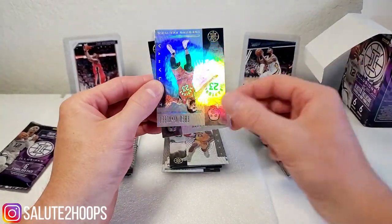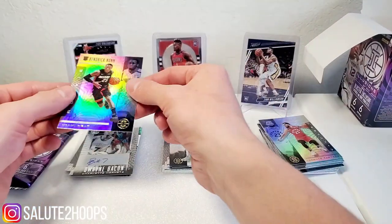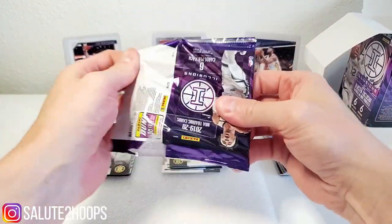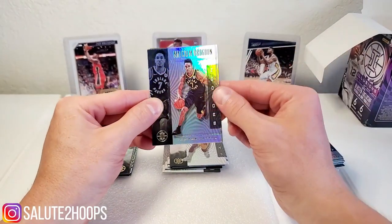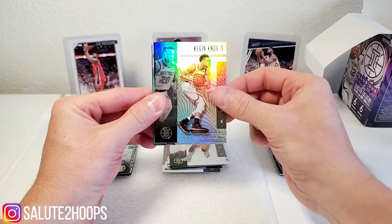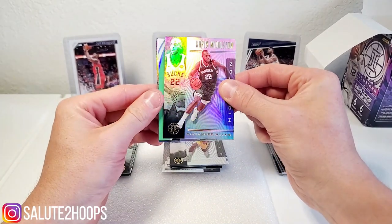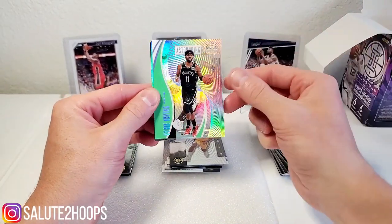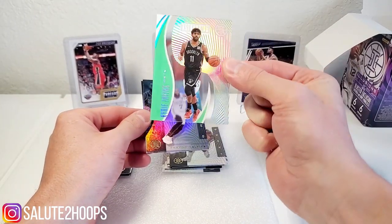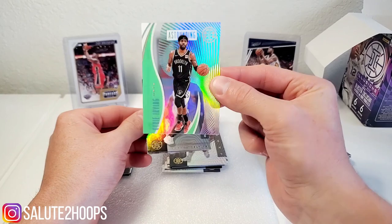Aaron Gordon, Fred VanVleet, and Kendrick Nunn rookie. I saw the Hornets logo, thought it might be a PJ Washington — that would have been cool. We got Malcolm Brogdon, Kevin Knox, Chris Milton. Another Kyrie Irving — and oh, this is cool, wow, this is like... clear. Not sure what this insert or parallel is, but definitely cool looking.